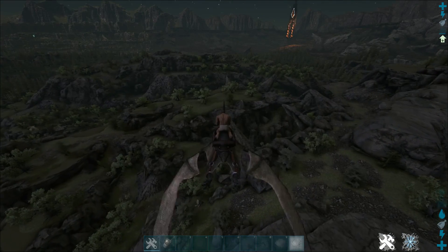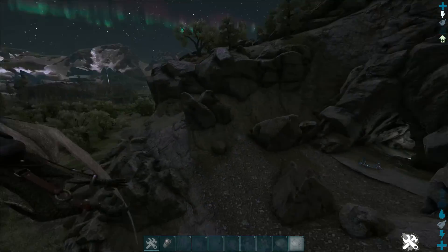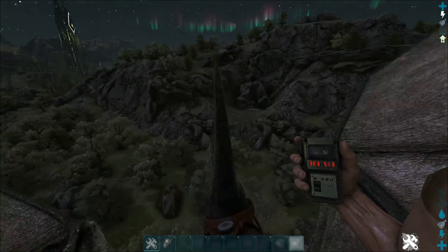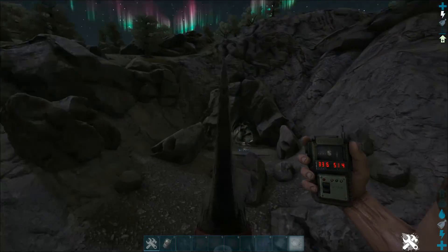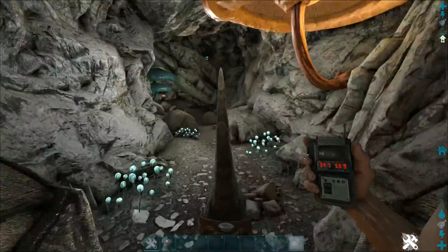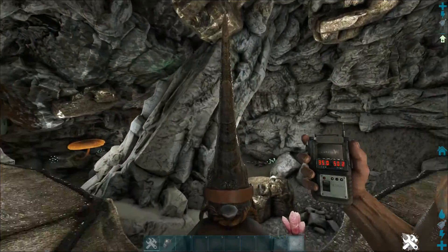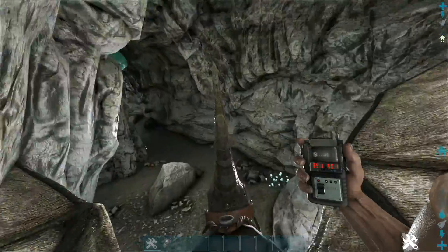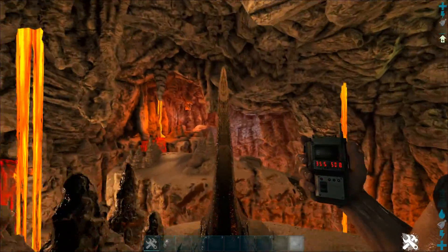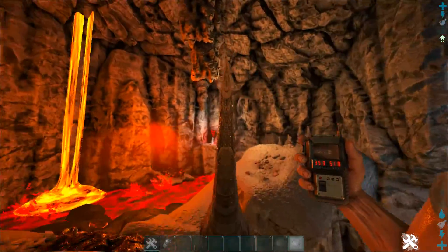The next one is at 34, 51 — it's a cave right here, and it's actually a really good spot. I don't know if flyers work in here, but it's letting me fly, so I may have cave flyers enabled in single player. You can hear some noise — I'm guessing it's just the heart and flow of lava. The artifact is shown right here; it's a really cool place.